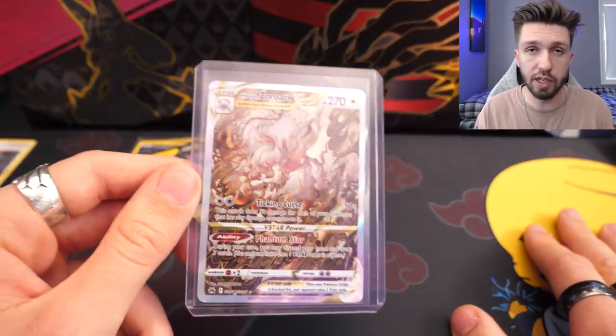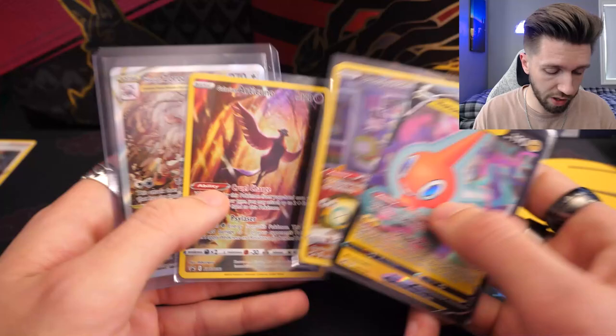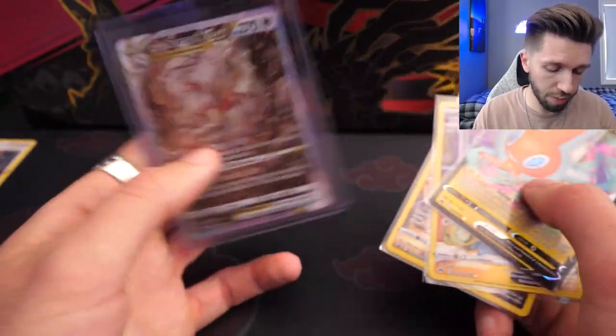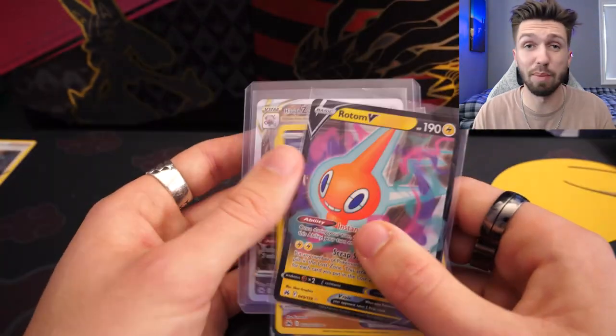As with most genies, you can only rub him three times a day. Not bad for the first tin. We've got this card that came with it, a nice little Dunsparce, a Rotom V, and then to top it all off — wow. It looks pretty clean on the back. I'm no PSA expert, so we'll have to wait and see. Very happy with that.